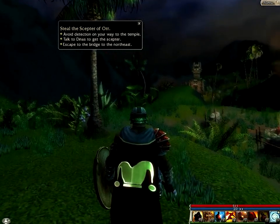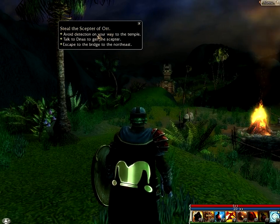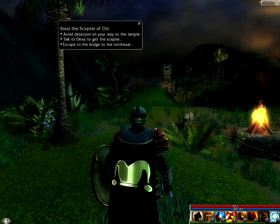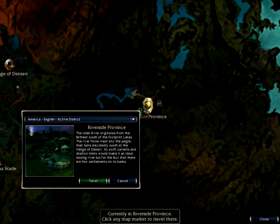All right, so here we are, we're ready to go. One thing first - steal the Scepter of Orr. Why do we want the Scepter of Orr? Avoid detection on your way to the temple. Talk to Dinas to get the scepter and escape to the bridge to the north-east. Let's read the Riverside Province outpost marker.